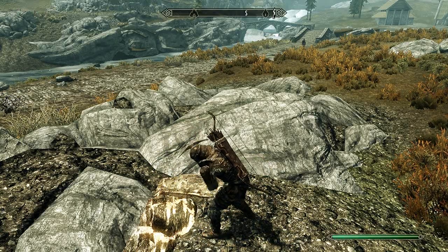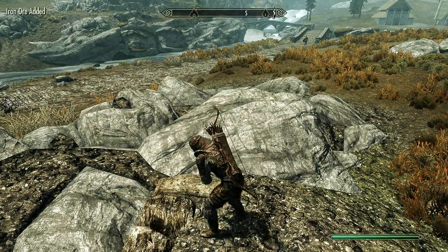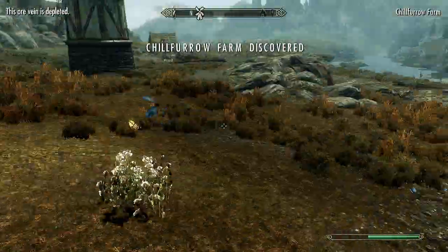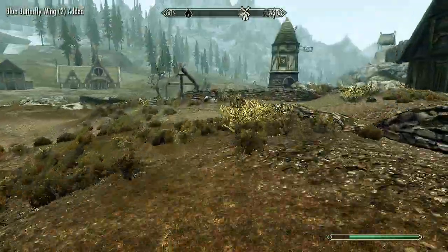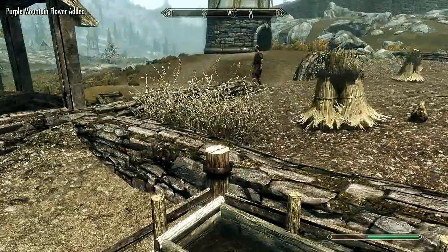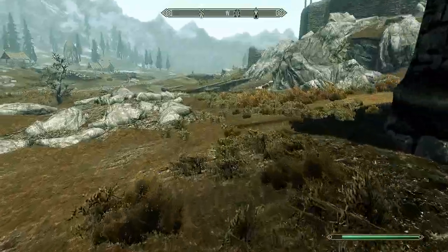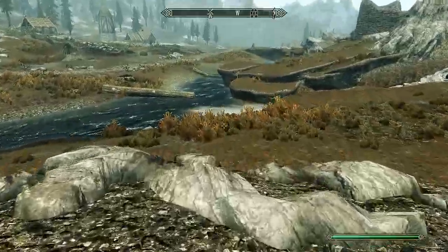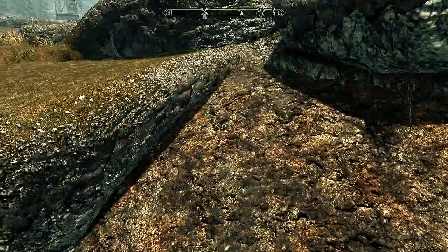It would be better if you could move the camera around when you're mining ore, or better yet if it didn't zoom out to third person when mining. I will be using blacksmithing a lot because I've realized how essential it is. In maybe ten videos or so we should be able to get full glass armor just from a mine I know of for malachite — or whatever the ore is. I think it might actually be a gem.